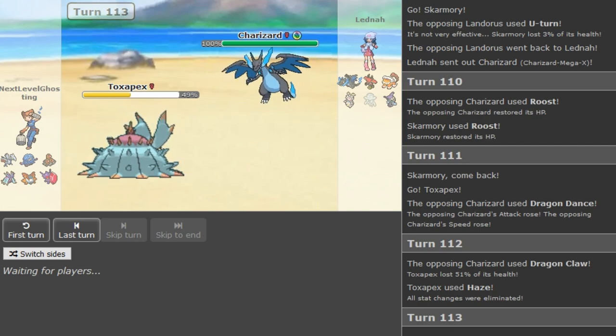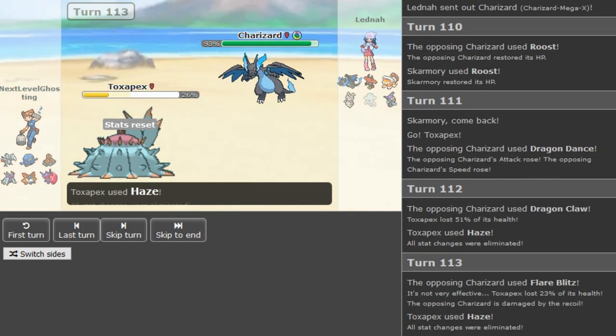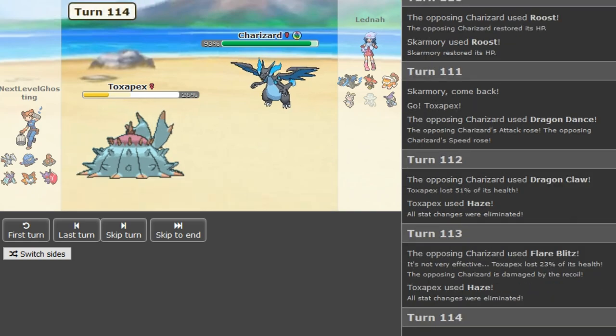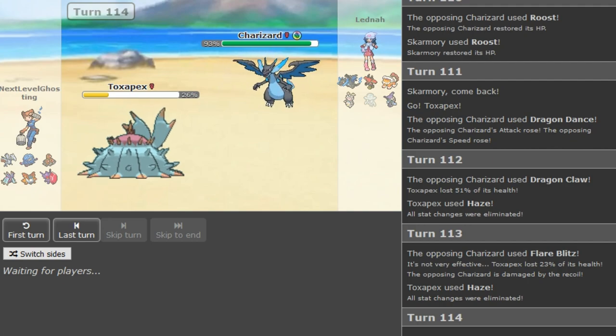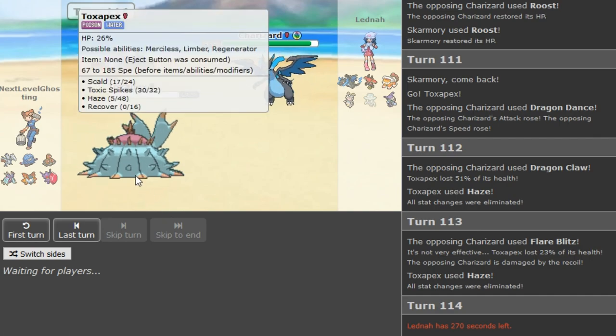Another thing mentioned: the mon that switches out first is faster, and if both mons switch out the one that switches first is faster. For me that's so obvious I didn't mention it, but if I have newer viewers I should mention that. Like if Greninja switches out after Tapu Bulu that would confirm Tapu Bulu is Scarfed — stuff like that is nice to mention. Shoutouts to Robopoke who made that comment.